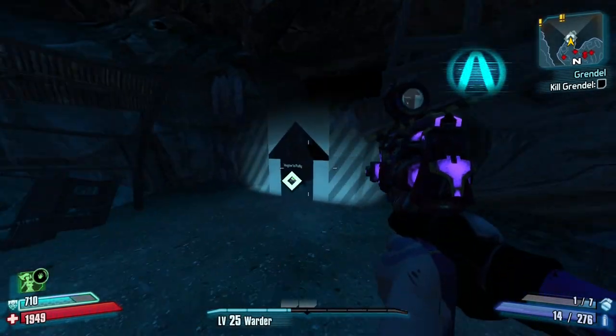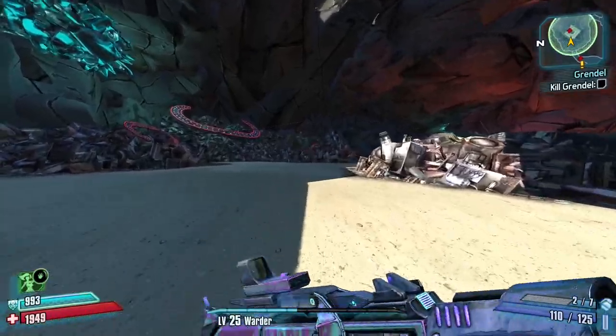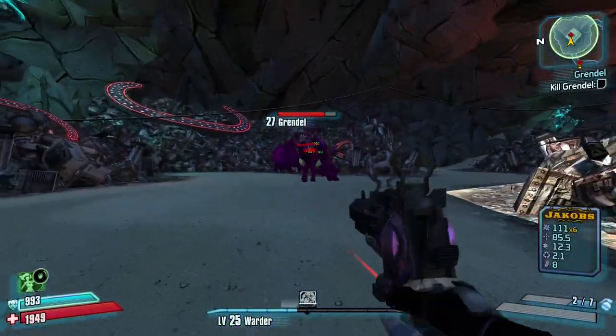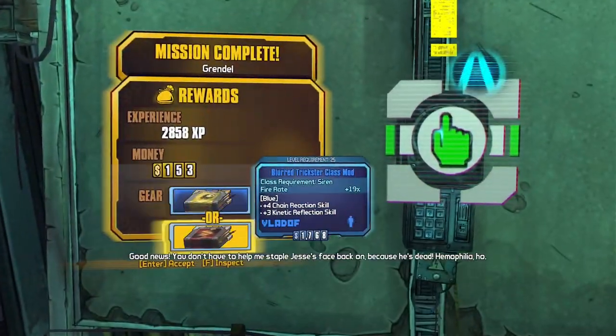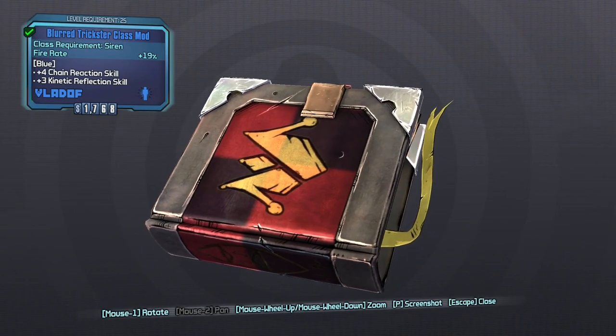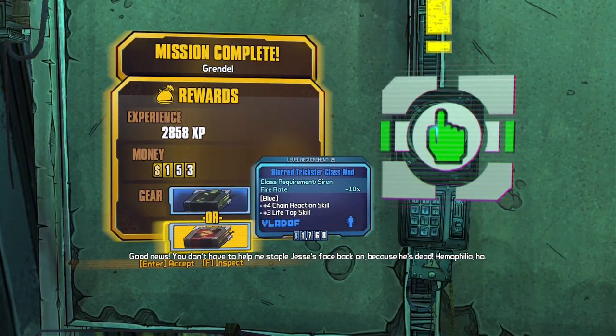Once we have that, I make my way to Hayter's Folly to complete it. I don't bother finishing the Sandhawk quest yet — I'll be doing that later in the run. For now I just want the class mod. I farm the turn-in for a Blur Trickster with +4 Accelerate and +3 Kinetic Reflection. If you get a +3 Life Tap, that's fine too.